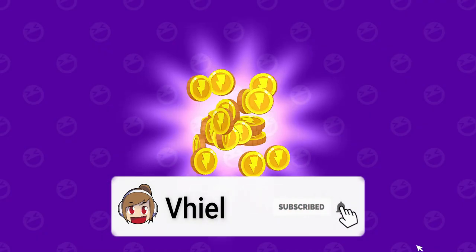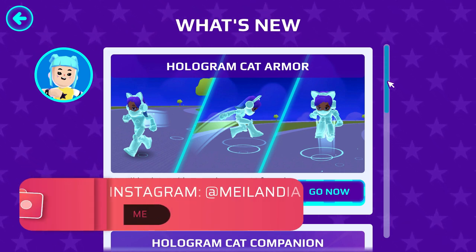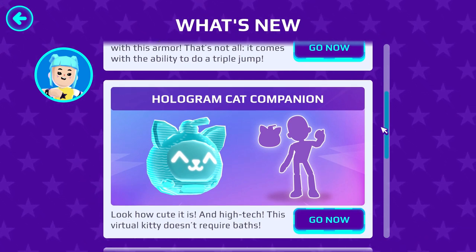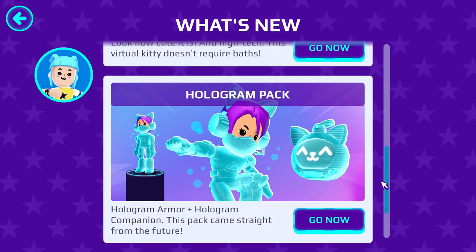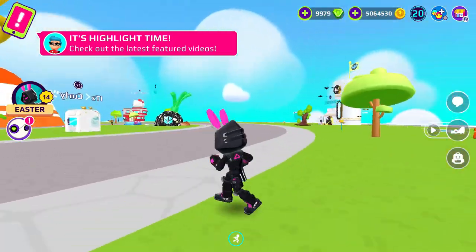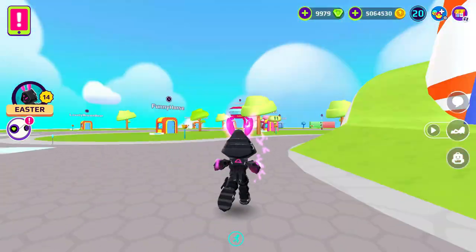Hello guys, welcome to my YouTube channel with me, Fiel. How are you guys? I hope you are fine. So we have the new armor here — the update of the PKHT has already come. As you can see, we can get the hologram pack that includes the armor and the hologram company. If you want to buy it, go check the PKHT store at the red button there.